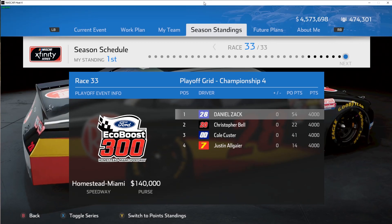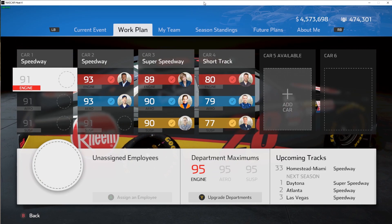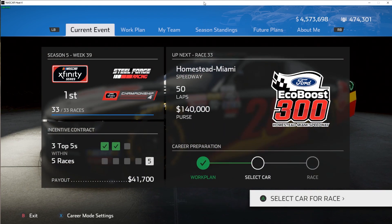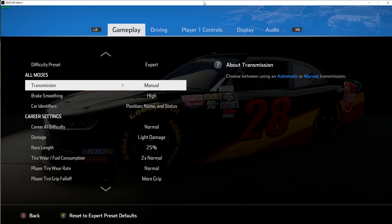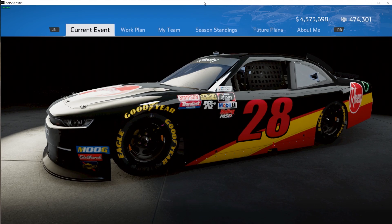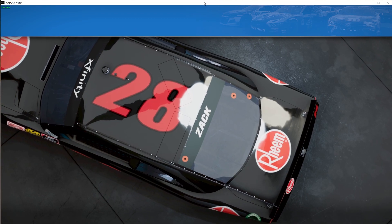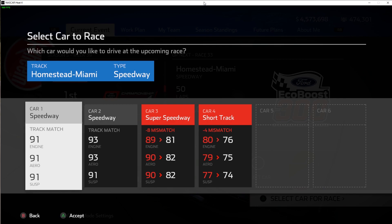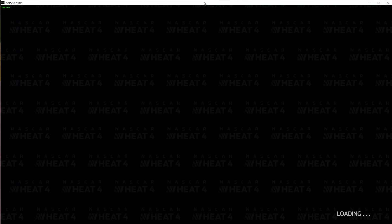Welcome back. Today we are finally at Homestead and we are going to run for the XFinity championship. It's been a long run. We're going to use 91/91/91 because I've done a few test sessions and it seemed like on the hard difficulty, even if I had a car that was all 95s, it still wasn't very fast. It was somewhere around 10th place. So on normal I tried a few different sets of numbers because I want it to be competitive but I don't want to win the race easily.